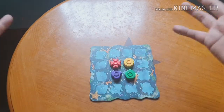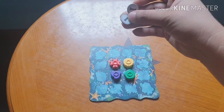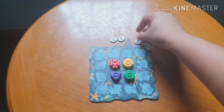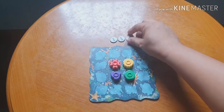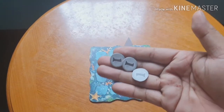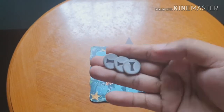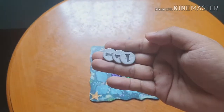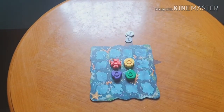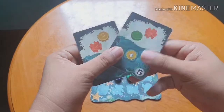Next, give each player three one-point tokens. These are your end score — they tell you who wins the game by who has the most points. Then you also give two cards to each player.